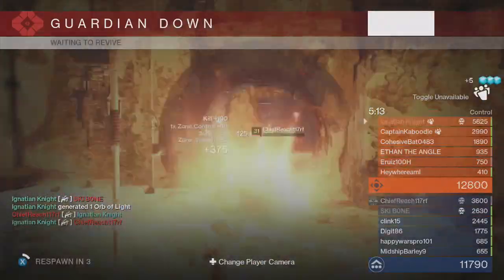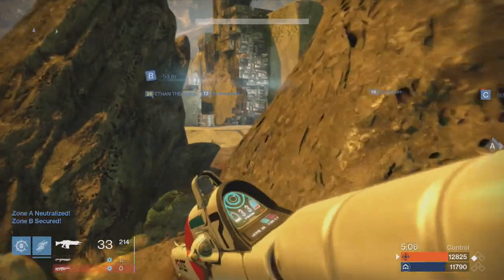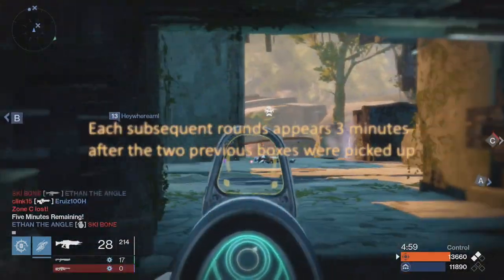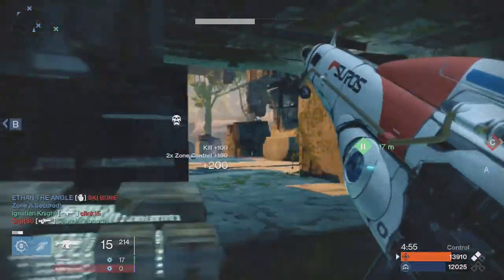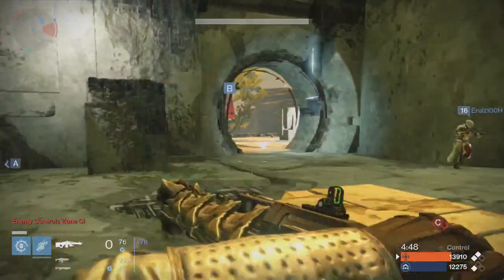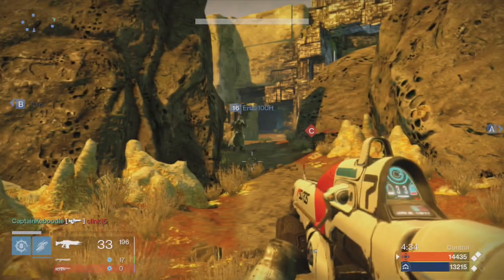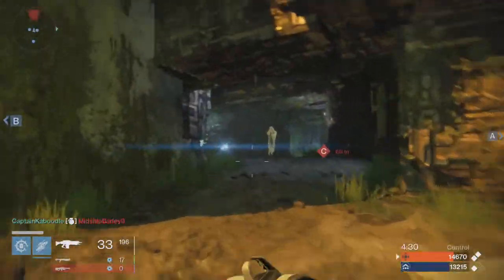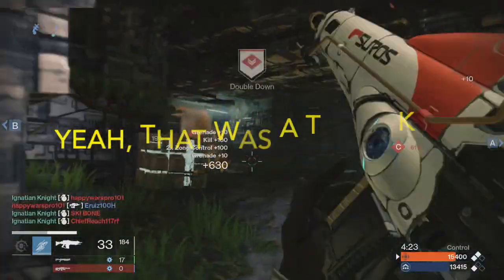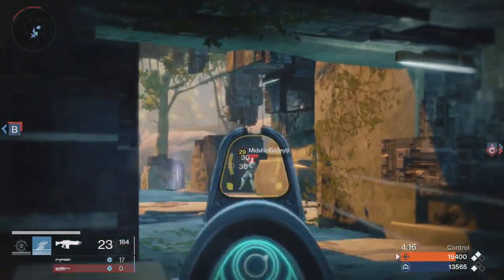A lot of people don't know when heavy ammo spawns after the first time. Since there are normally two heavy ammo boxes, the three-minute timer restarts when both boxes are picked up. So just be mindful of both boxes on the map — watch when both disappear and be ready for them to appear three minutes after that. It's such an influential and powerful piece of the game. Make sure your teammates pick it up to maximize the people who have it, and pose a threat to ensure the enemy doesn't. If you can control heavy ammo, nine times out of ten you can control the whole game.